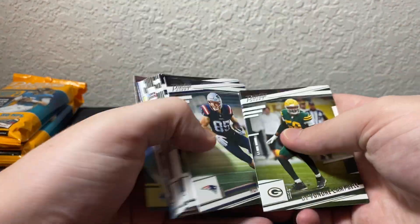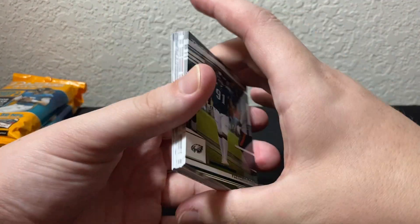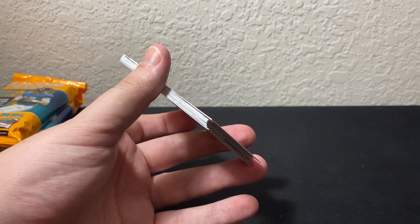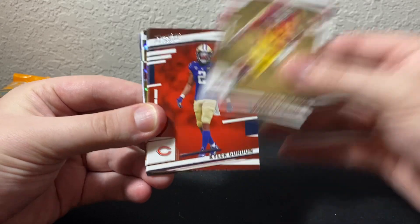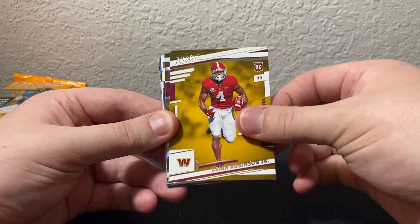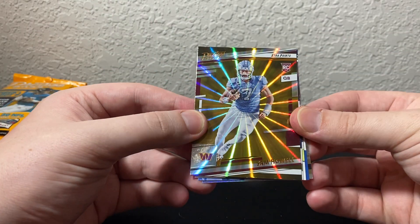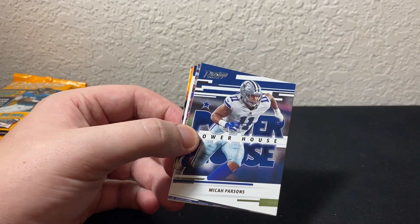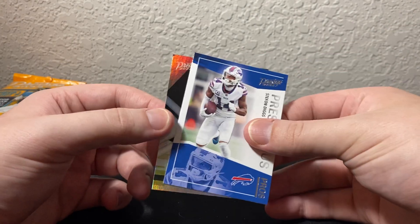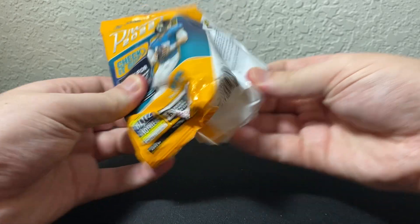Still looking for autos, but I really doubt they're in here. I didn't see anything on the pack odds that said you could pull autos — usually if you can, it says 'look for autos.' Here are our rookies: Drake Jackson, Kyler Gordon, Jalen Pitre, Brian Robinson Jr. Devin Singletary on the sunburst, and our next sunburst is Sam Howell — so we get a quarterback, that's nice. Sam Howell on the rookie sunburst. It looks like you get one veteran sunburst and one rookie sunburst. Another Living Legends on the back — same kind of format.